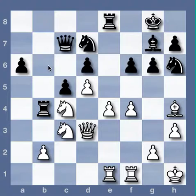Though you might be getting used to Knight retreats by now, the solution is also obscured by central possibilities and chances to create pressure against A6. The correct move is Knight B1.